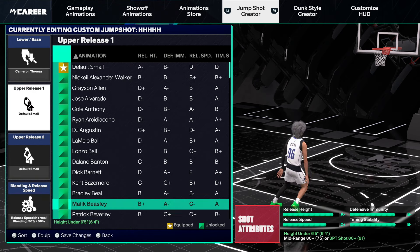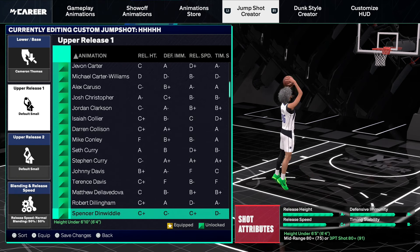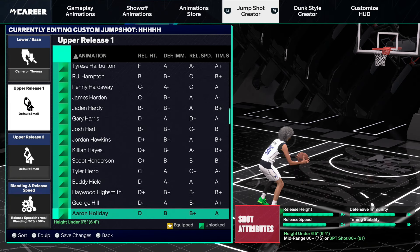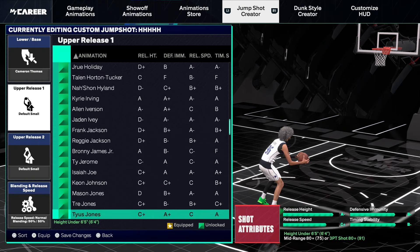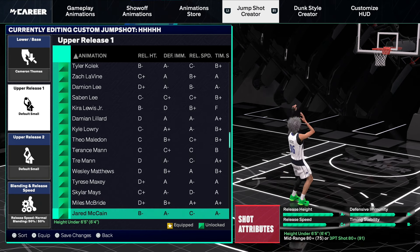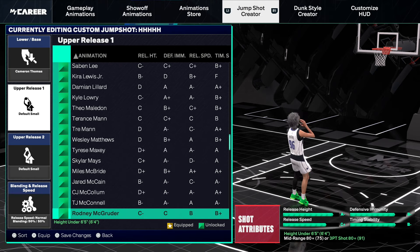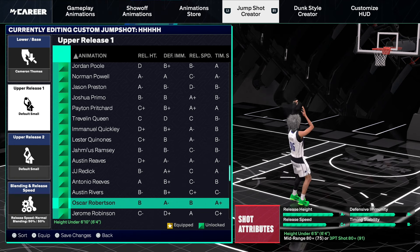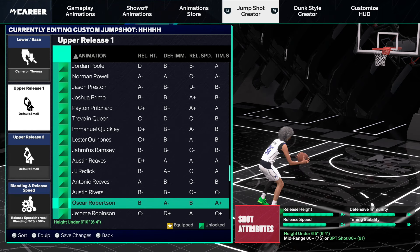Next is upper release number one — and this is such a reliable release. It's probably the best release in the game. It's called Oscar Robertson. I've used different releases on this game and it just never works out, but once I go to this release it just always makes the jump shot consistent. It has a B release height, A-minus defensive immunity, a B release speed, and an A-plus timing stability. It makes the jump shot faster, smoother, and more greenable. Once I put that Oscar Robertson on, I'm just consistent.